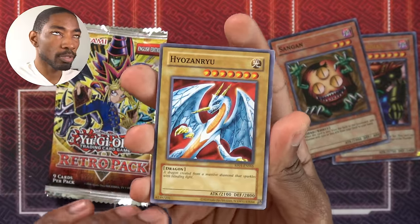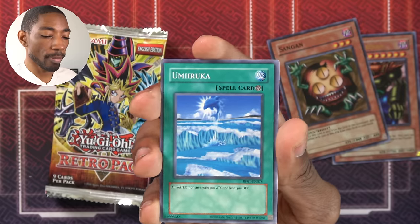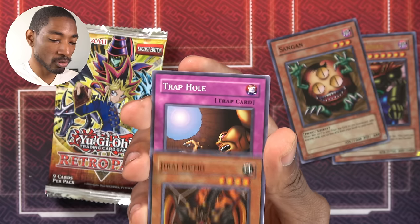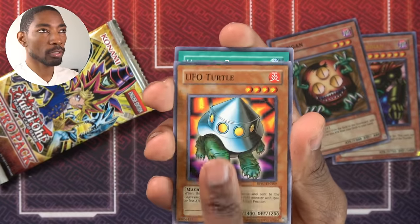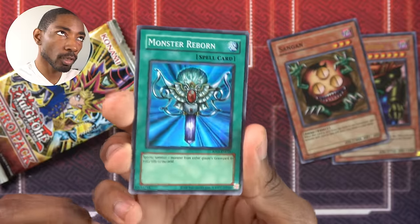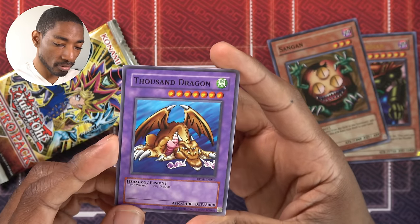I like that they use the old card printing style for these as much as possible — it still says Copyright 2020 but it's got the older borders and text style. Hyozanryu, Toon Summon Skull, Gaia Power, Umeruka. Left Leg of the Forbidden One! Curse of Dragon, Magic Jammer. Jirai Gumo always comes up in our draft pools because he's strong — 2200 attack. Trap Hole! Another Shining Angel, Rising Air Current, UFO Turtle, another Upstart Goblin. Super Rare Monster Reborn — I did not know Monster Reborn was in the set as a Super. Thousand Dragon is in fact in the set, just as a common.